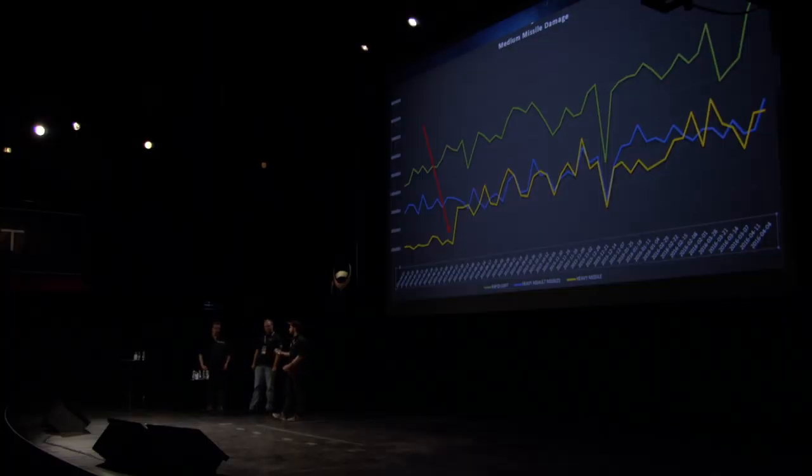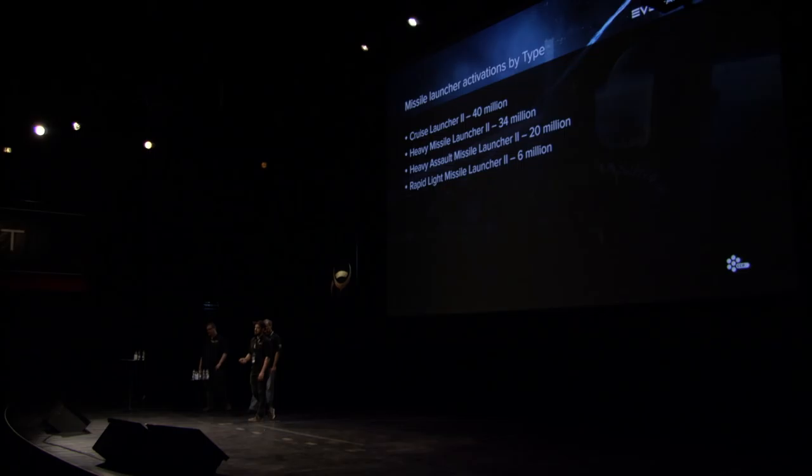By the way, we've made good changes to how we gather PvP damage metrics. It used to be that we couldn't see the difference between damage to structures and damage in combat. Everything you see in my graphs here excludes structure damage — this is actual normal shooting at people. Outside of PvP, this graph shows activations by module type for the four most popular missile systems. The main point is that both cruise and heavy missiles, which seem weaker in PvP, are getting enormous use in PvE. Heavy missiles sit at 34 million activations versus 6 million for rapid lights in the last 30 days.